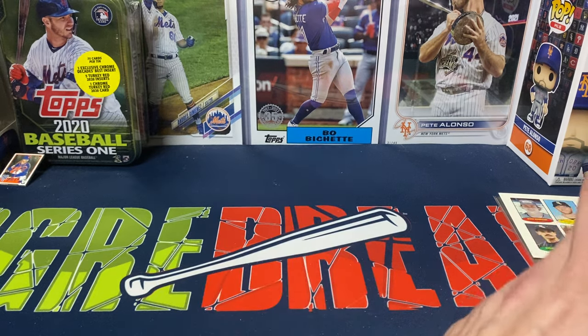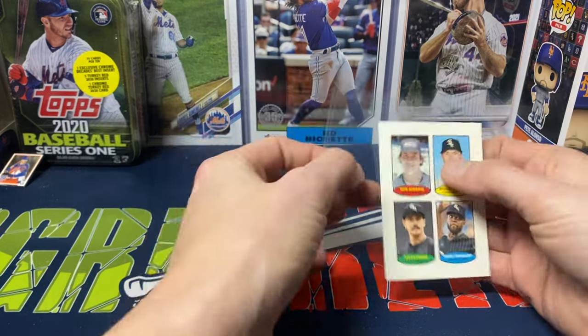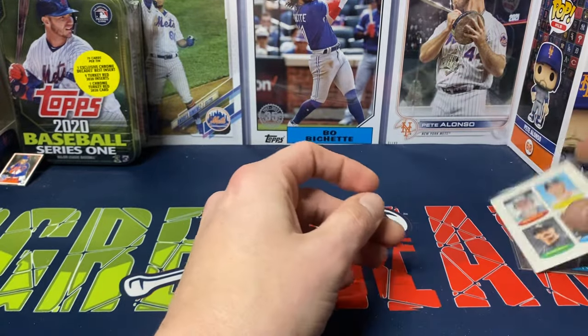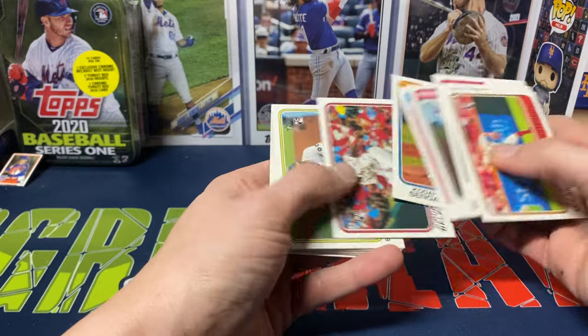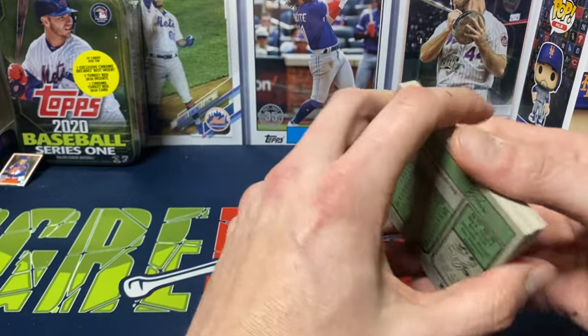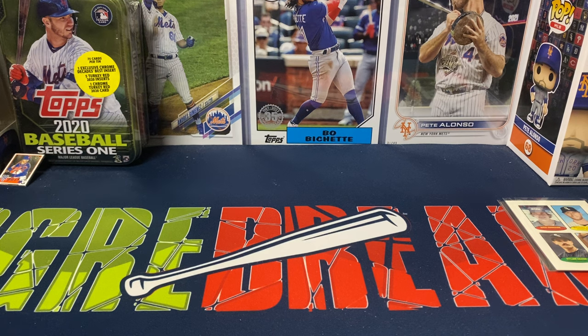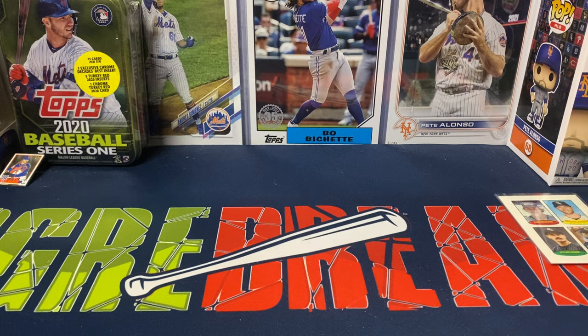Overall, a so-so box — but realistically it wasn't too bad and could have been way worse. We probably hit around five of the top rookies in this set. Josh Young and Casas are probably the two I can think of that we missed. Pretty much any of the Corbin Carroll or Adley Rutschman cards are more just inserts in this set — no base of those. Nothing really crazy insert-wise except Taj Bradley, and these stamp cards which I'm pretty confident are a retail exclusive. We did hit a chrome, which there's no guarantee of getting in every box.